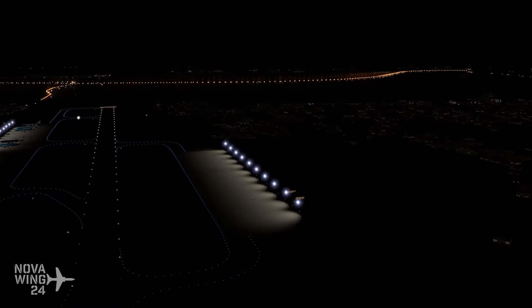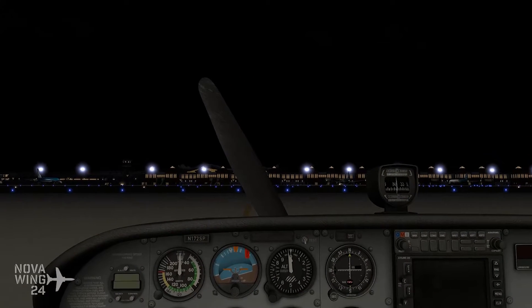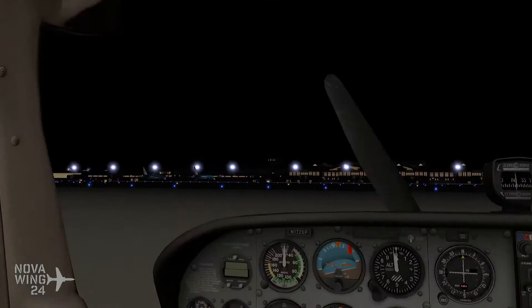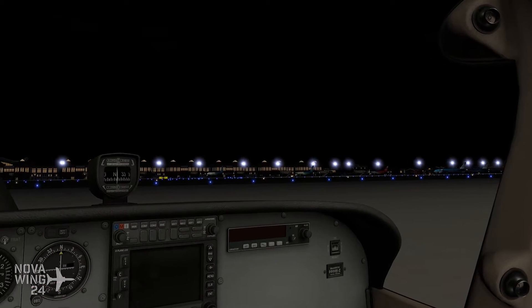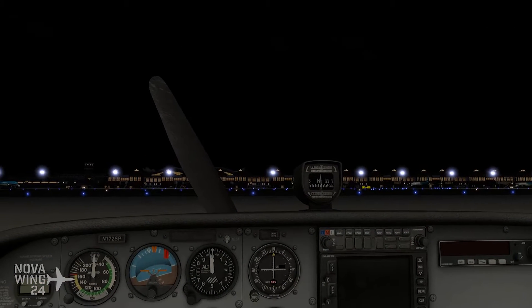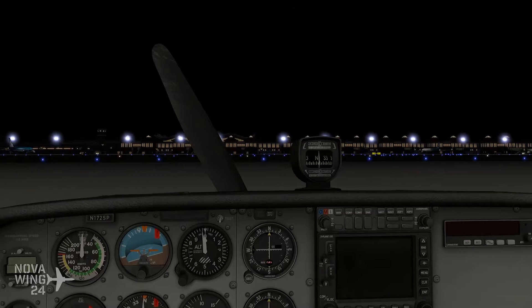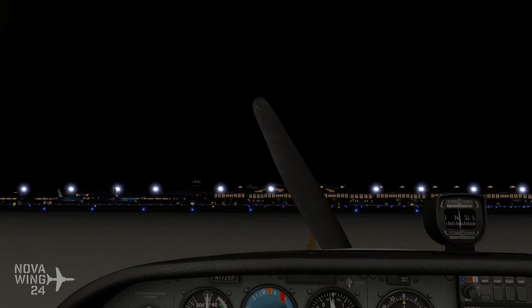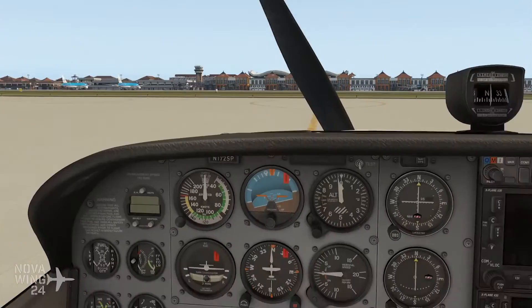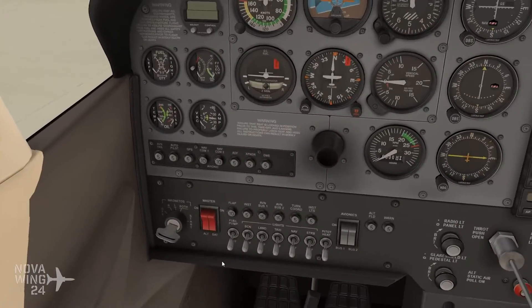So what we're going to do is head over to the Cessna 172 here. We've switched back to daytime and we're going to go for a quick flight around the airport, have a look from the air from an actual aircraft point of view, look at the extent of the scenery, and another little missed opportunity I found with this scenery. Let's adjust the date and time and start the aircraft. Here we are in the 172 back in the daytime. Let's get ourselves underway.